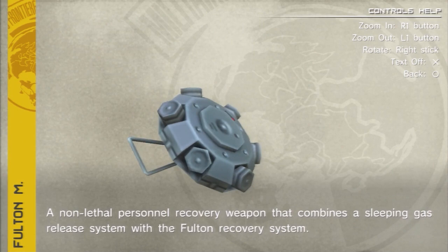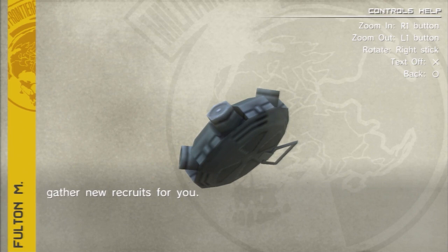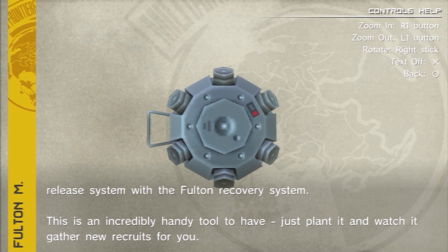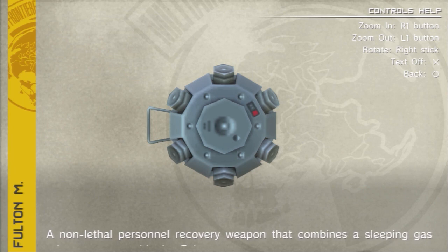You just place Fulton mines down as if they were claymores or something. And if anybody steps onto a Fulton mine, it explodes and shoots gas. If they're in the gas cloud, the gas somehow straps a balloon onto them and they fly away. The great thing about the Fulton mine is the cloud that explodes is pretty big. So if you're doing vehicle fights and you had this mine right where the guys come out — like if you're doing one of the APCs where the guys come out in one spot — just put the mine right behind where they load out. When they all step out, one guy will step on it and all four guys will get Fultoned with one mine.